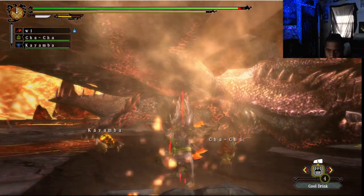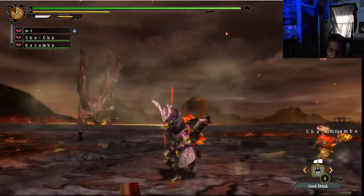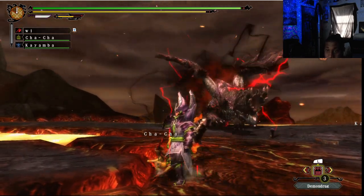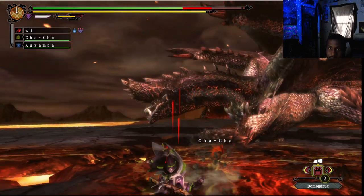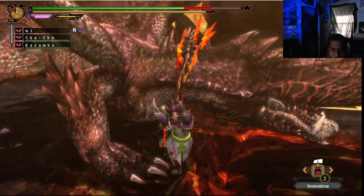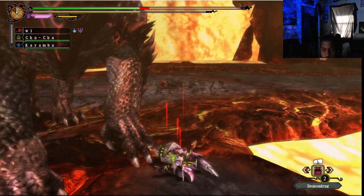I really wanted to get to the Lucent Narga Kuga switch axe because it has like 1200 damage with purple sharpness. I thought he was gonna hate me - I completely forgot how to actually fight him. I did not stop lagging. I kind of forgot he's a... oh shit. I can't figure out if he's a pitfall trap or not.